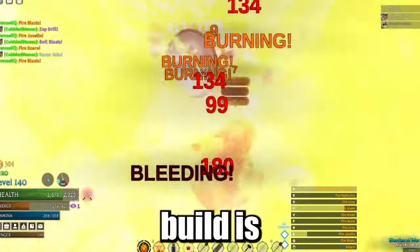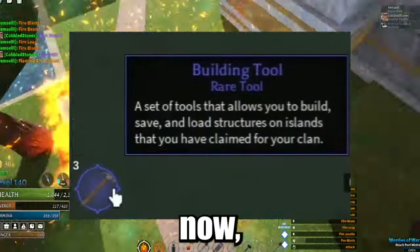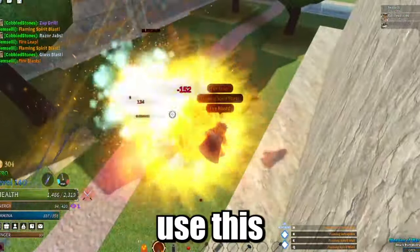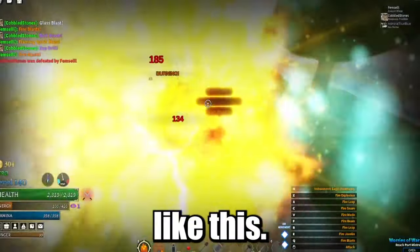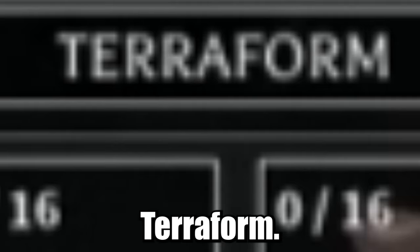The way you will build is you have a hammer in your inventory, and as of right now I'm unsure how we obtain this. How it works is you use this tool on a claimed island and it'll show you a UI like this. It has four tabs: defense, civilization, decoration, and terraform.